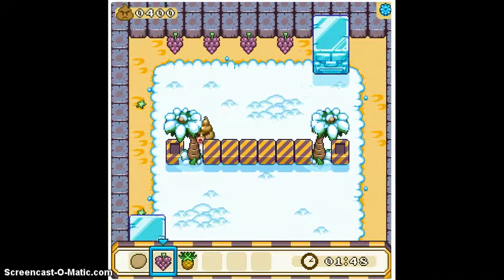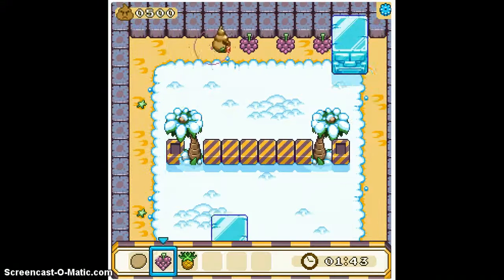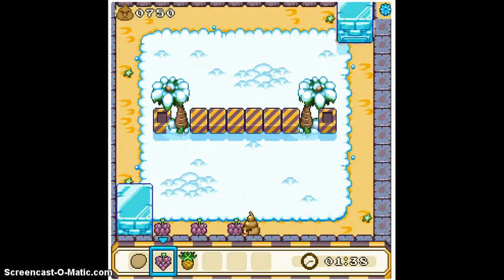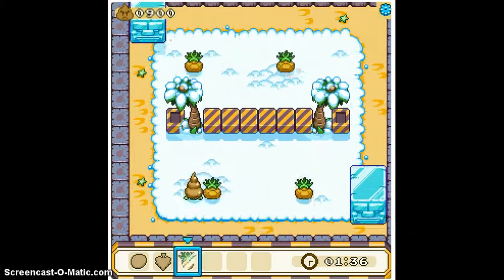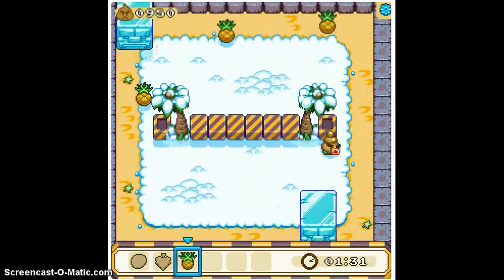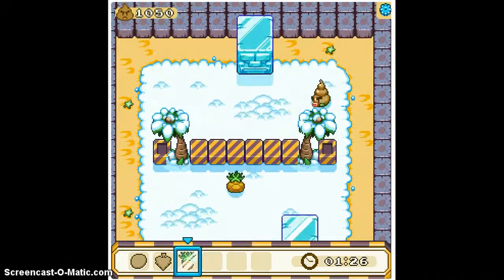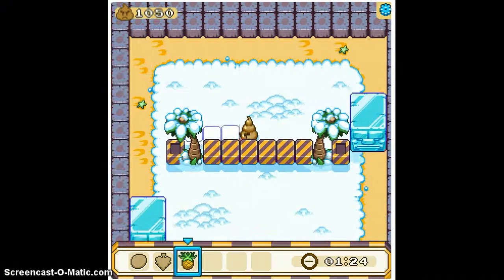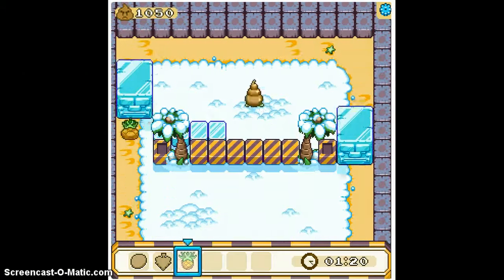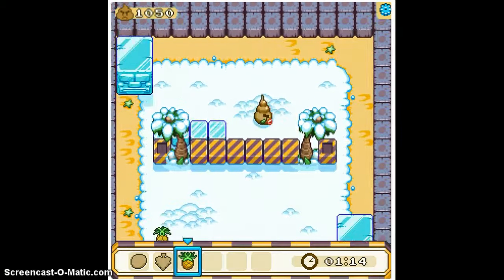I'm actually doing quite well so far, having not died. The best idea is to follow right behind the ice. Oh, I hate it when there's moving fruits because it's really hard to get them. Sometimes on certain levels they're so hard to get — I was hoping the ice was going to stay still, but they actually go into areas where you cannot reach them at all and can stay there.